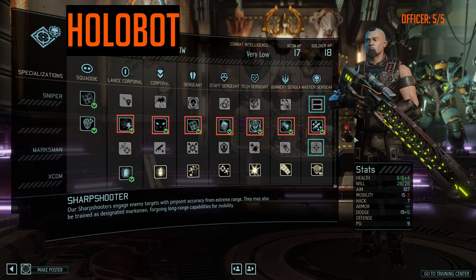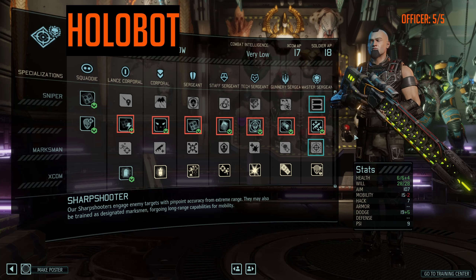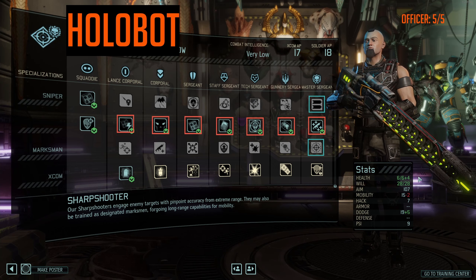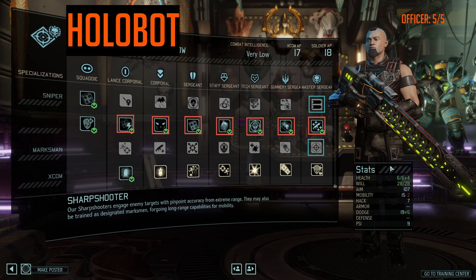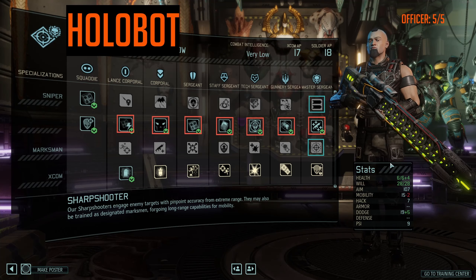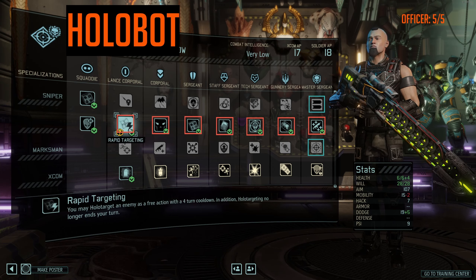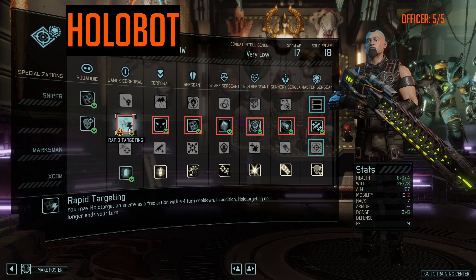Moving on to the Holo Targeting Sharpshooter. This is not rocket science — when I say build a Holo Targeting Sharpshooter, everybody would probably be able to say yeah, it's all Holo Targeting related, just pick the center row. A Holo Targeting Sharpshooter is very much a support role — you'll be taking very few shots yourself and enabling the rest of your squad to do more damage and more reliable damage. The build-defining perk at Corporal is Rapid Targeting.